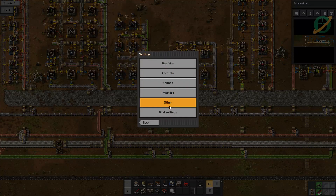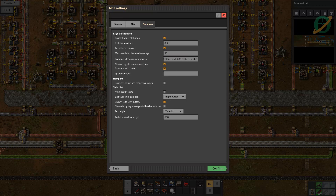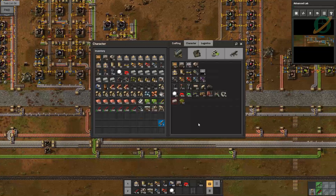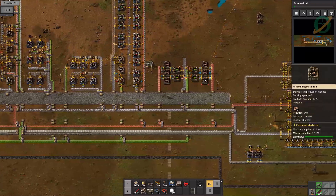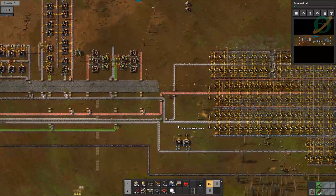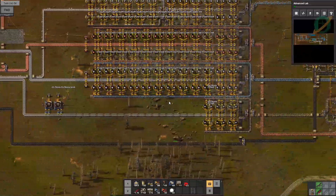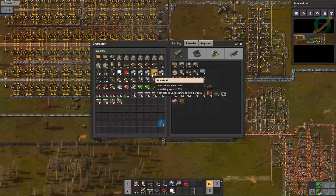Let's go into settings, mod settings, per player, even distribution. I want to keep say 100 iron plate, 100 copper plate, 400 stone brick, and 100 steel plate. This will allow us to call zero and confirm. So now when we shift-C, we should get rid of everything we can. It gets rid of coal and all the stone.